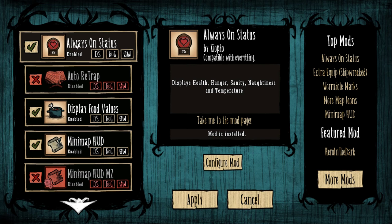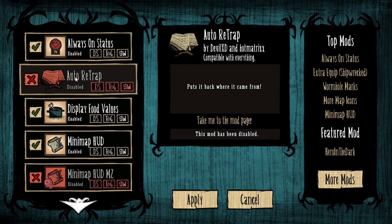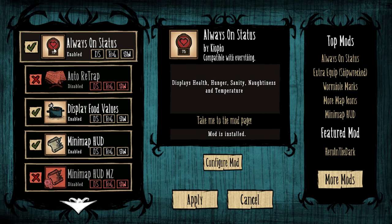Always On Status — this is the one that shows you your health, your sanity, and your hunger, with the numbers underneath. Really, really useful little mod.